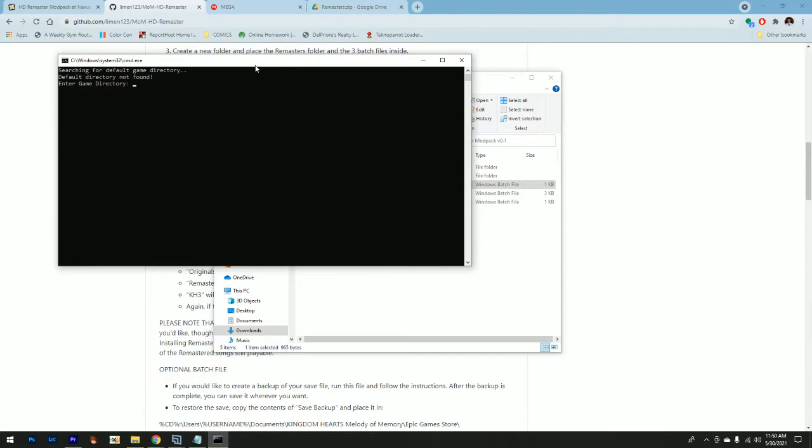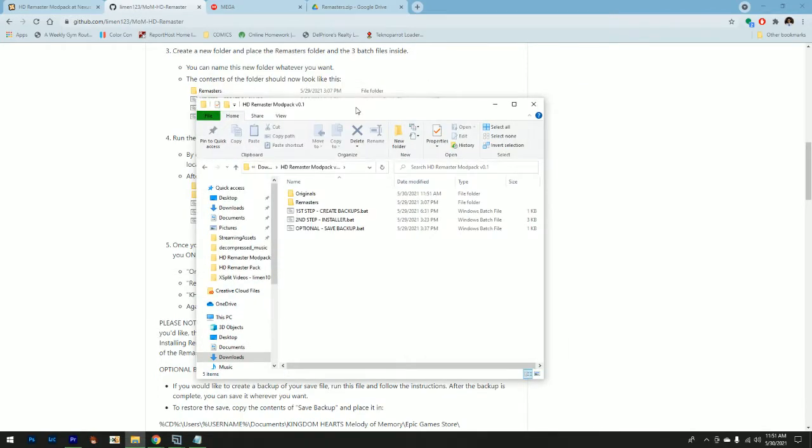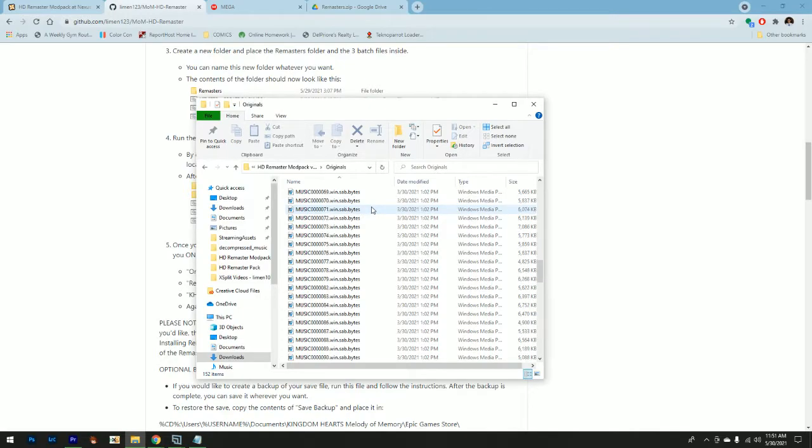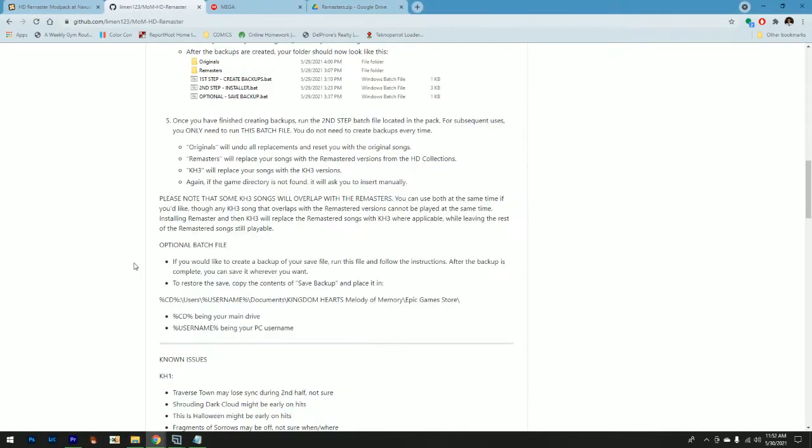To create your backups, just run the first file. If your game is downloaded in the default area then you shouldn't have to enter a game directory, but if not you have to look for your folder. In my case I have it in my C drive games folder under kh_mom. If you're having trouble finding the folder, just look up kh_mom and hit enter. Once that's done, you should have an originals folder in your mod folder. You should have 149 items — I have a few extras because my mods are in there as well.